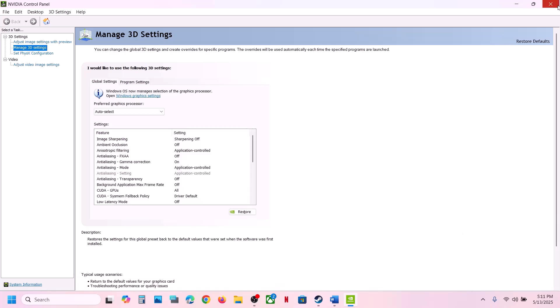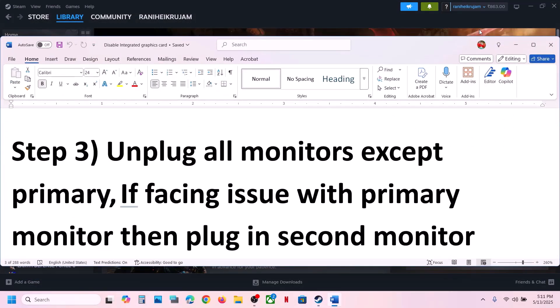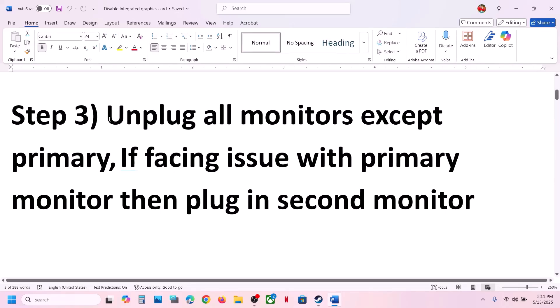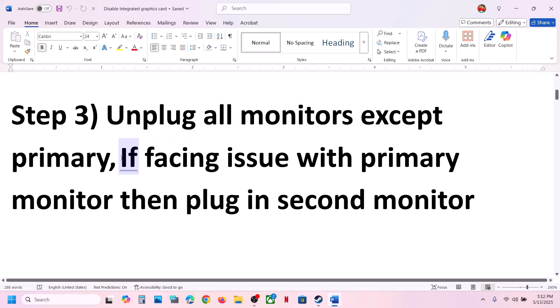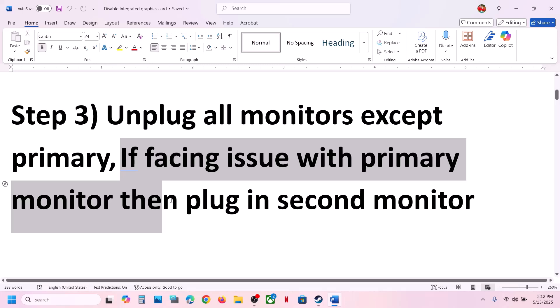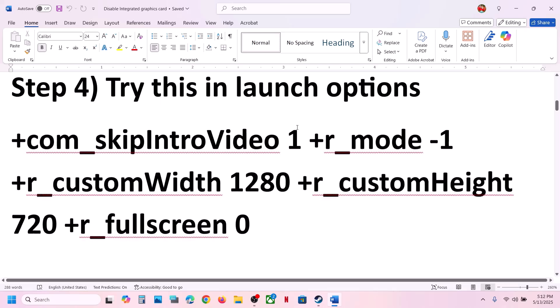Launch the game and check. Still not working? The next step is to unplug multiple monitors. If you have a multiple monitor setup, unplug all additional monitors and keep only the primary monitor connected, then check. If you're still facing the problem with the primary monitor, try connecting the second monitor and check.